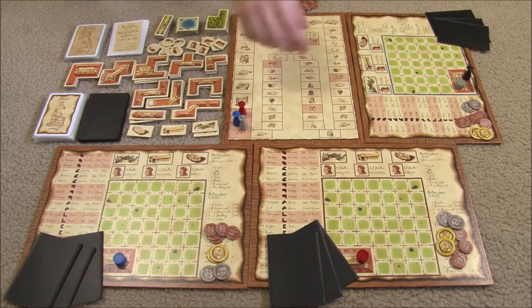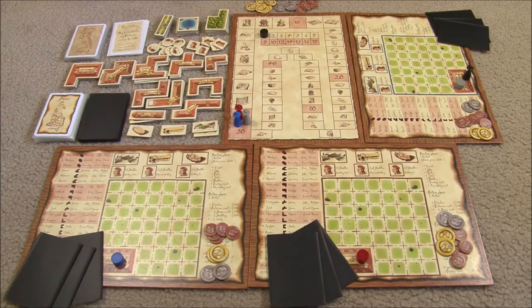This is Princes of Florence, set up for a three-player game. To set up, each player picks a color and takes their corresponding marker and places their figure on the 050 space of the fame or points track. Each player takes 3,500 florin. In a two-player game you get 2,500 florin, but in three-plus it's 3,500. Then you shuffle out the profession cards, deal each player a hand of 4. They look at them, put one back into the deck, and the deck is reshuffled, so they end up with a hand of 3 cards for their eyes only.